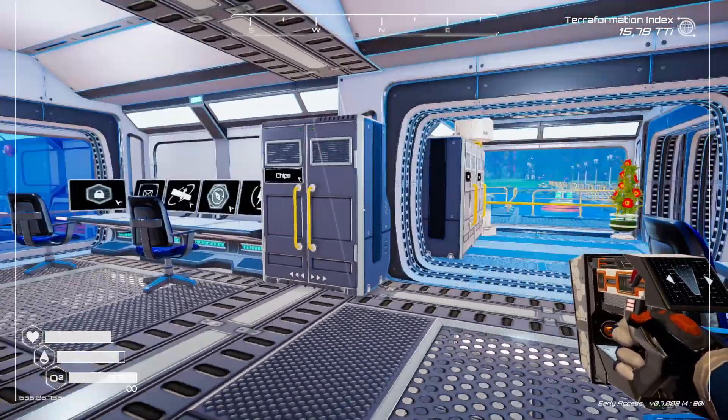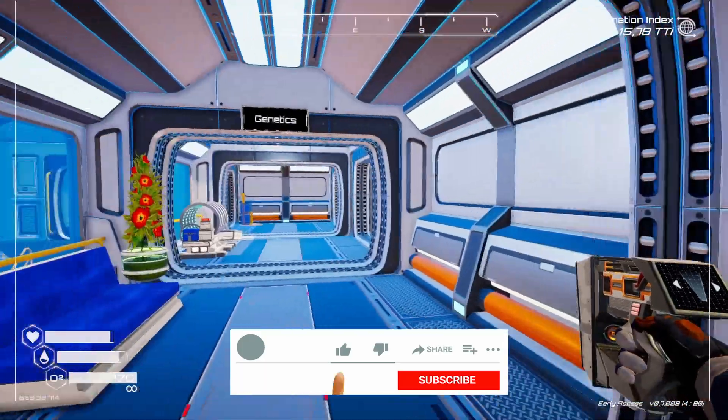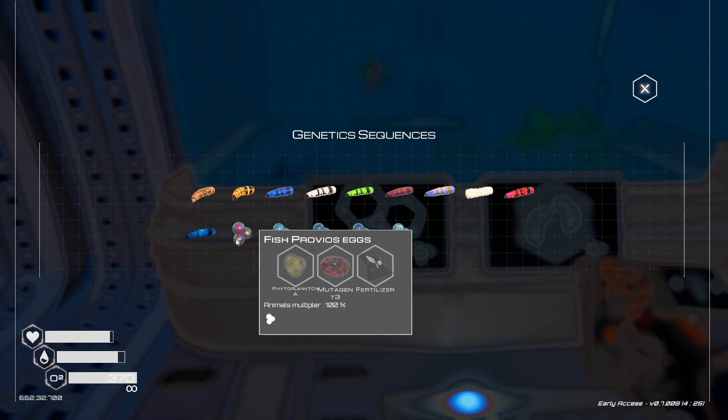We'll start off with fish. At the beginning you only have access to two fish that are unlocked, but if you go into the biolab there are three items you need to make fish. They're all pretty much the same except for differences in the components: phytoplankton, mutagen, and fertilizer. For fish number one, the Provios, we need phytoplankton A, mutagen tier 3, and a fertilizer — I'll call this recipe A. There's also phytoplankton B (recipe B) and phytoplankton C (recipe C). You can make Provios eggs in the incubator using recipe A.